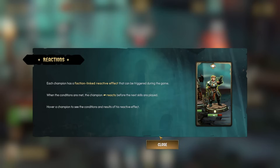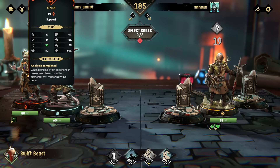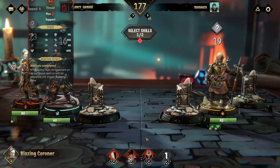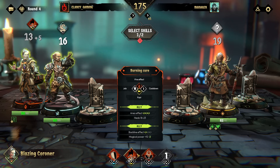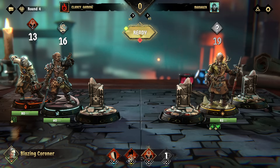Each champion has a faction-linked reactive effect that can be triggered during the game. When conditions are met, the champion reacts before the next skill. Hover on a champion to reveal his reaction effect - when killing an opponent he gets precision. When hit by an opponent on elemental resist he triggers burning cure. Which one does the most damage? I guess that attack.